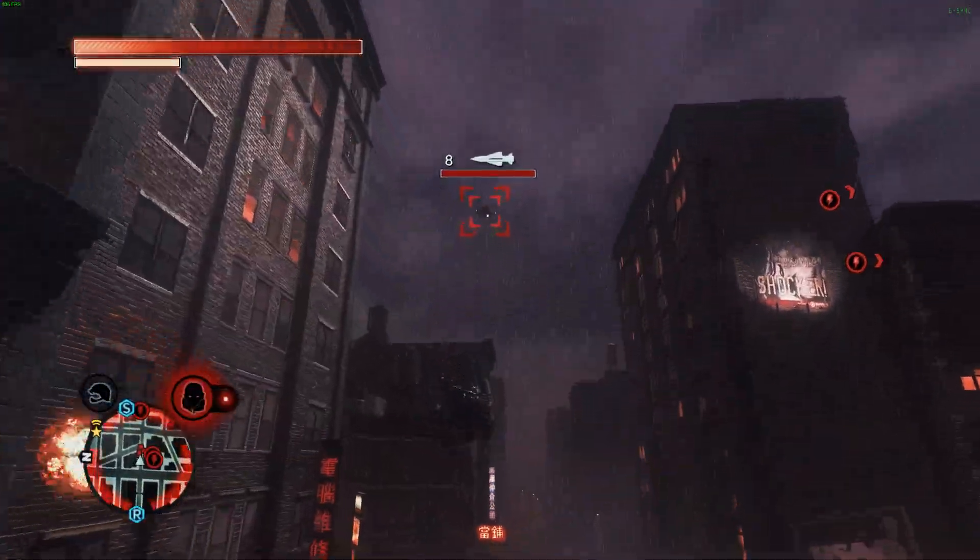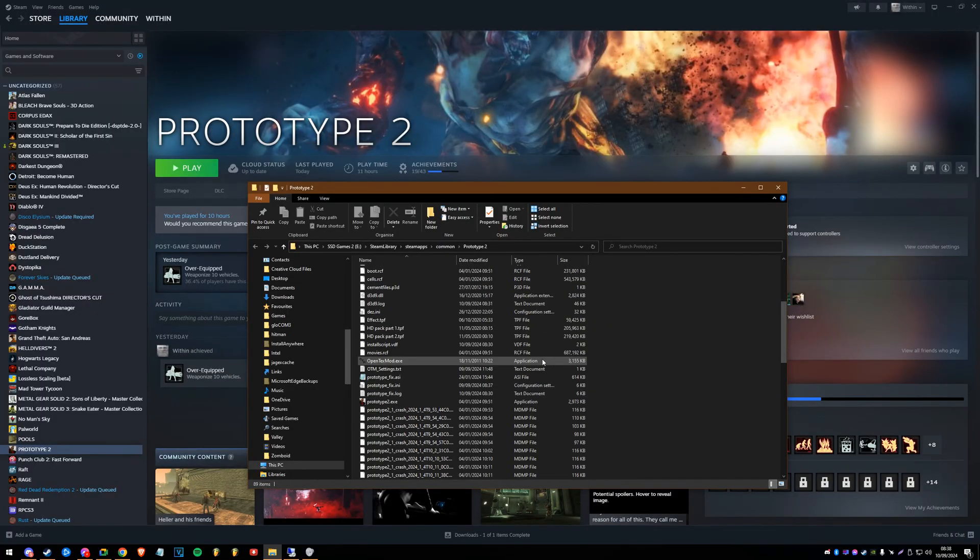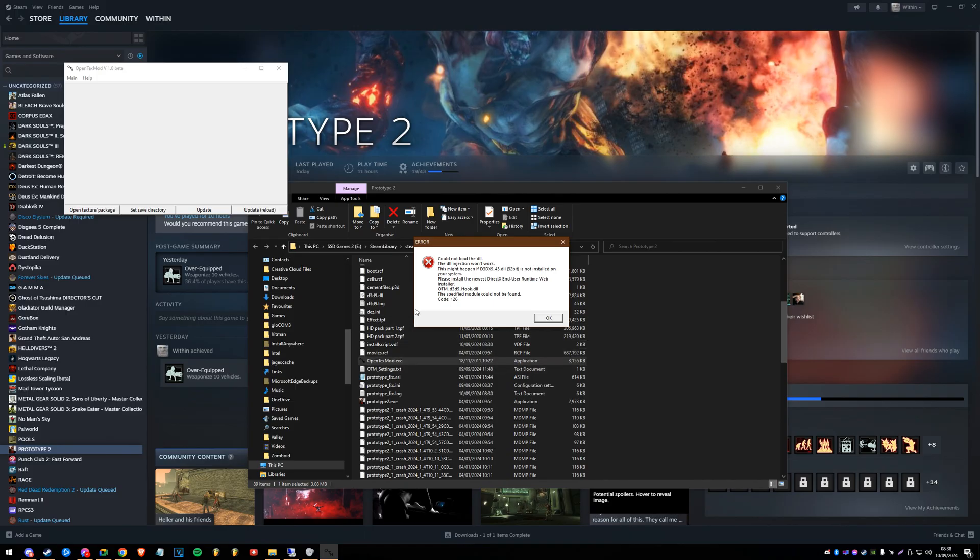Before installing the Prototype 2 fix, with a cap of 60fps, I did not experience any issues or stuttering or frame drops - it's more for consistency's sake. If you're sensitive when it comes to frame fluctuations, it's something you may want to do. But with the Prototype 2 fix mod, this has been completely mitigated for me. Next up would have been the texture mod, but it doesn't work, so we'll just bin that off.